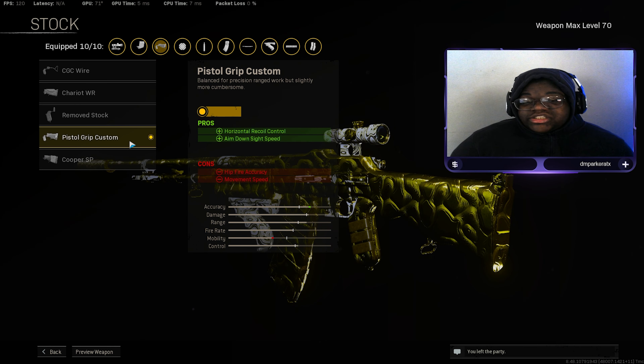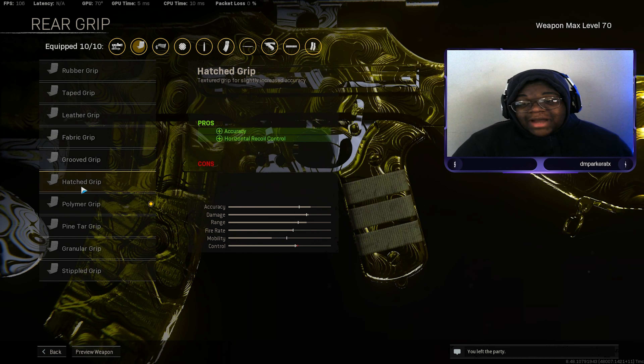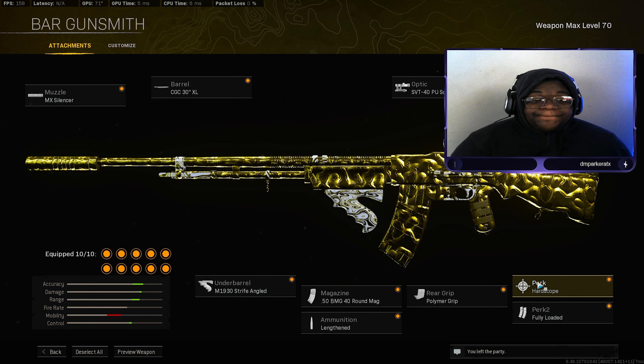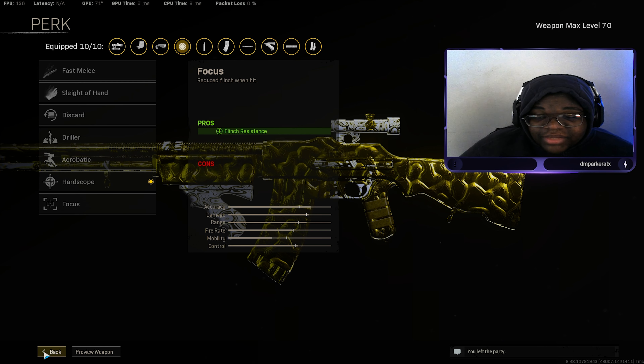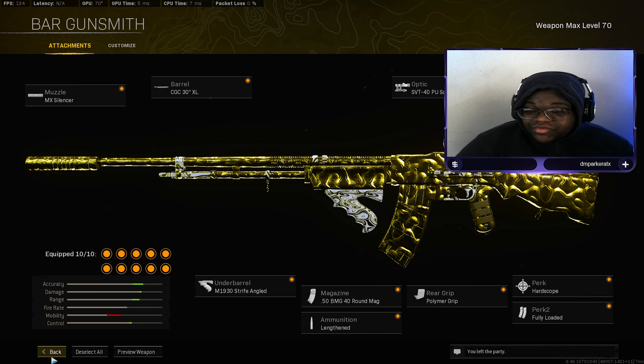For the stock we have the Pistol Grip Custom for horizontal recoil control and aim down sight speed. I'm not going to lie — I got this class from JGOD. Go check him out, he's a great content creator who helps everyone build the best class setups, so I don't want to take any credit from that. We also have the Polymer Grip for flinch resistance, accuracy, and recoil during sustained fire. Then the Hardscope for accuracy, recoil, and sustained ADS — it stays accurate even when you're not firing, so all you have to do is ADS. And Fully Loaded as our perk.